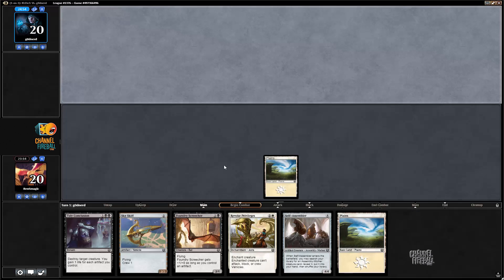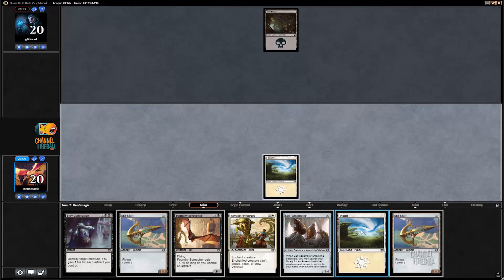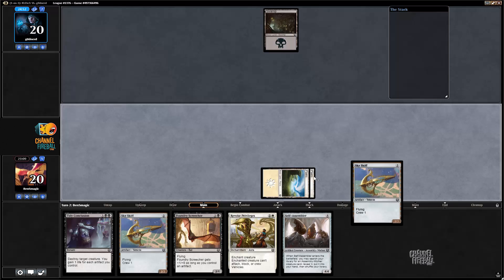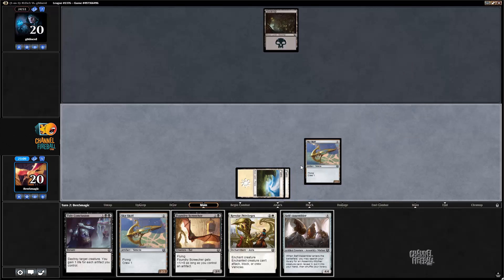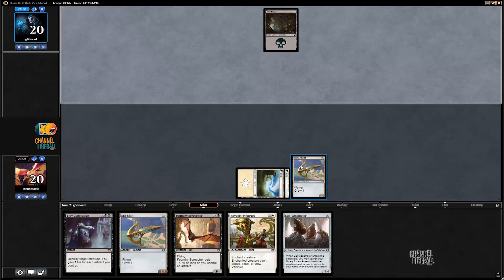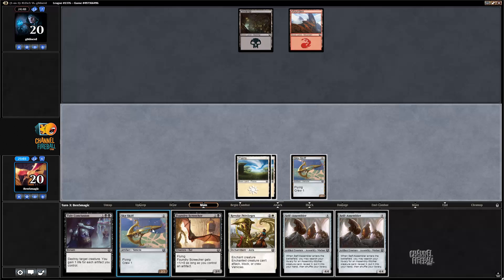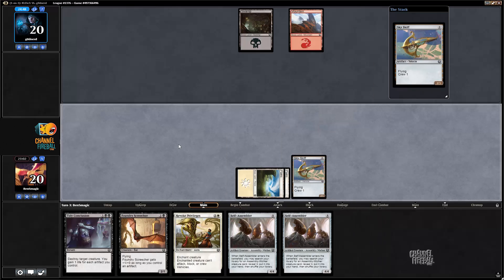If we end up stuck on three for a little bit, it shouldn't be too bad. Most of our deck costs three or less mana, but we do pretty badly need to draw one swamp. We have eight sources — the one concealed courtyard and the seven swamps — and I think trying to draw one of those is better than mulliganing. By trying to, I just mean hoping we do.